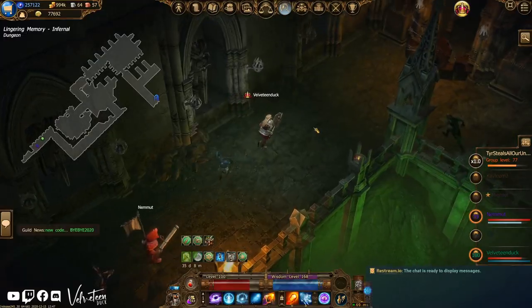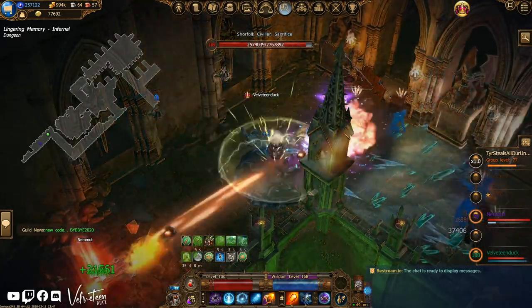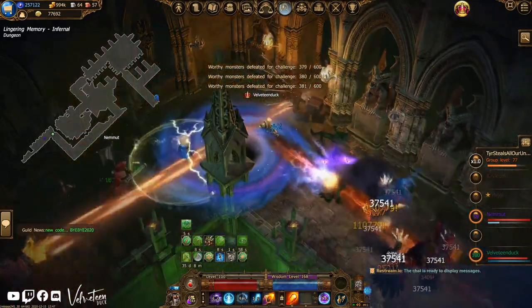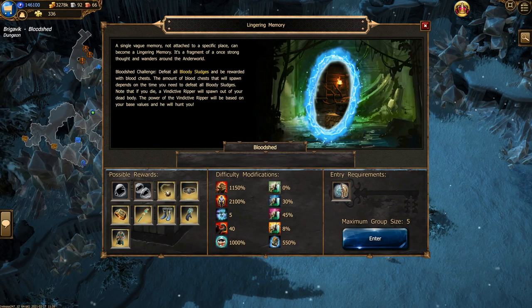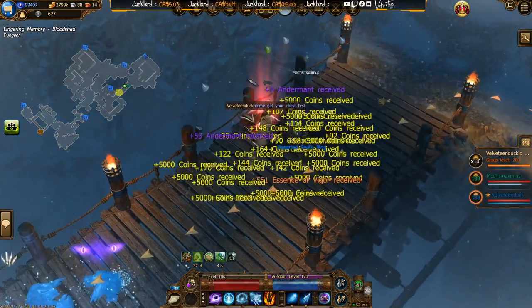When you hop through the portal, you'll end up at one of many possible Lingering Memories maps. There are many different maps, all called Lingering Memories, and it seems to be entirely random which map you get sent to. Keep in mind that if you play on Bloodshed difficulty, it will cost you an additional 10 Fragments of Infernal Passages to enter a Lingering Memories map, but on the flip side there are bloody sludges on the map, which means you can get a blood chest after clearing them.